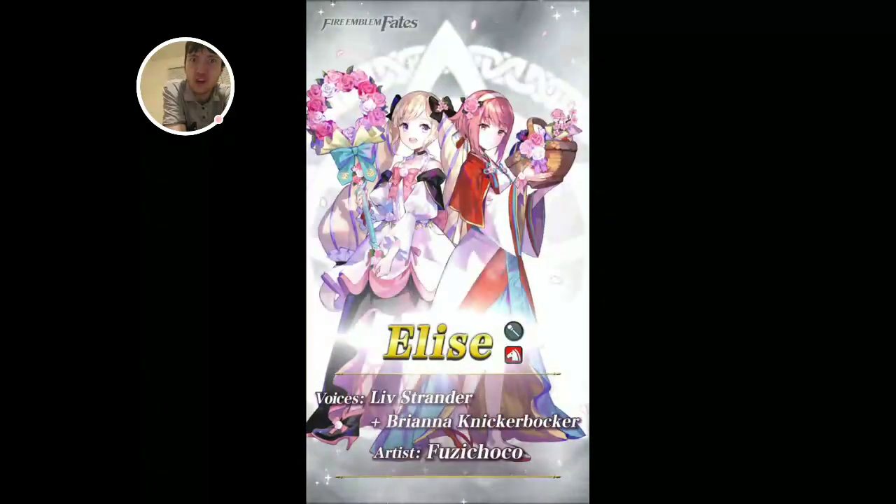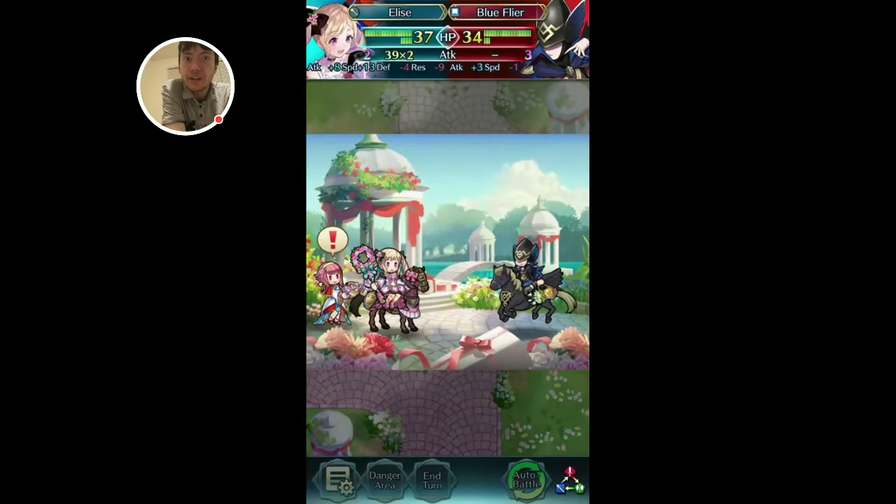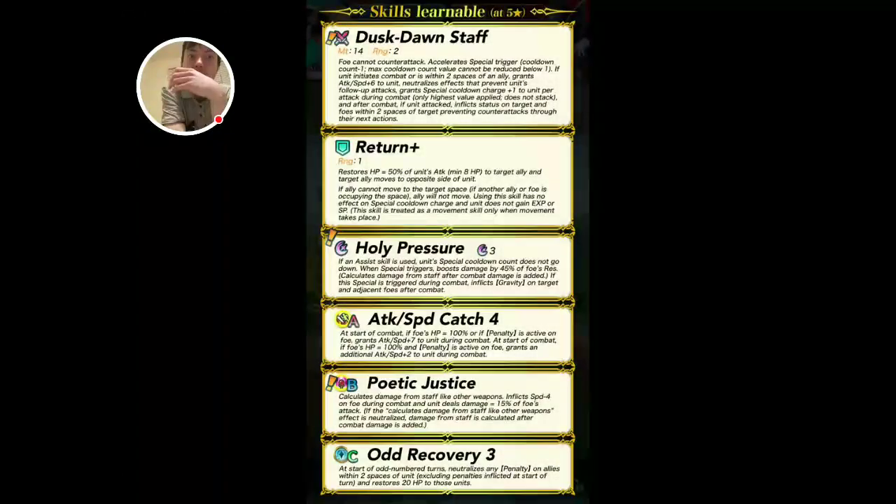This unit is confusing to me because it looks like they have two preferred things, but I don't think they're actually preferred. This is a very weird kit and I don't know how to make sense of it. I want to say the B slot and the special are actually inheritable, but I have no idea. Let's tackle from the top: the Dusk Dawn Staff — try saying that ten times fast. Falcon counter attack — I forget if it's Razzle or Dazzle but it's one of those two. Max cooldown count value cannot be reduced below one. If unit initiates combat or is within two spaces of an ally, grants attack/speed plus six, offensive half, no follow-up.